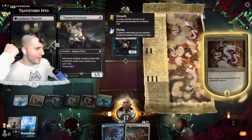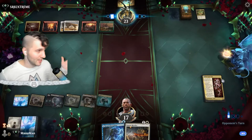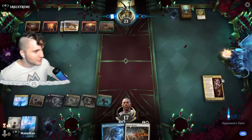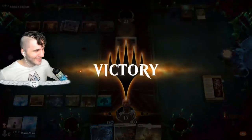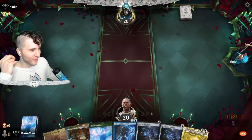They're in pure topdeck mode — no more crazy combos, no more Cabaretti Rebels, no more gaining life to the high heavens. The Voice of the Blessed is gone. Look how good this is — they don't even get the Kami War going. Good game!